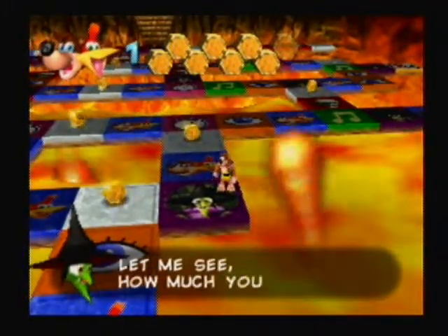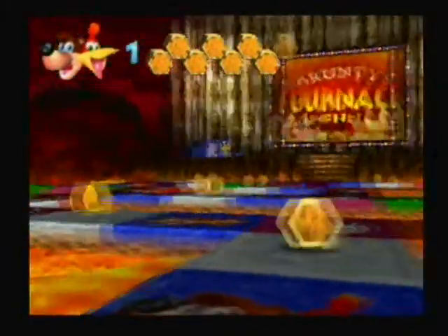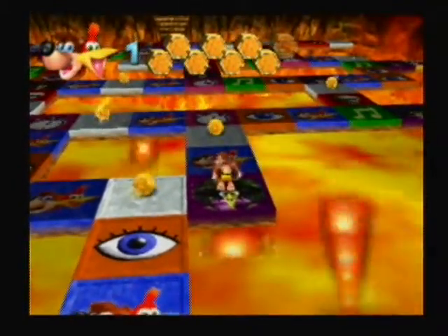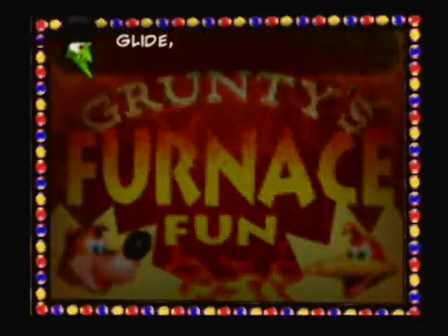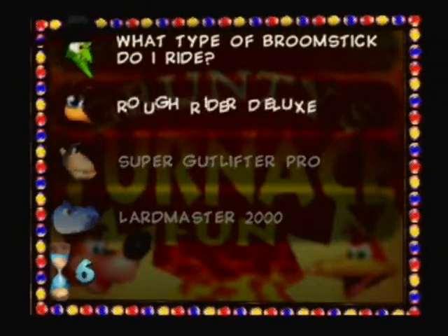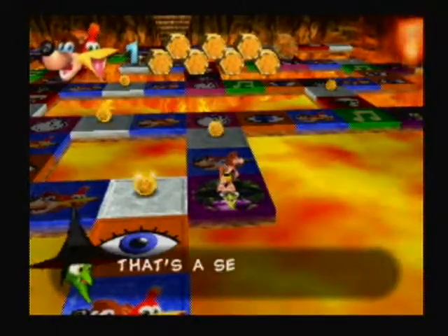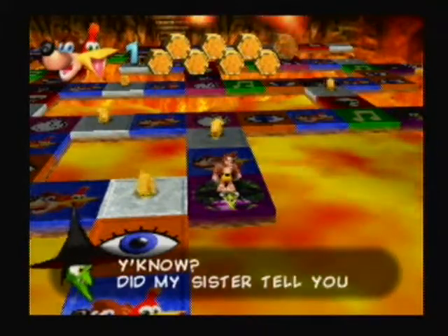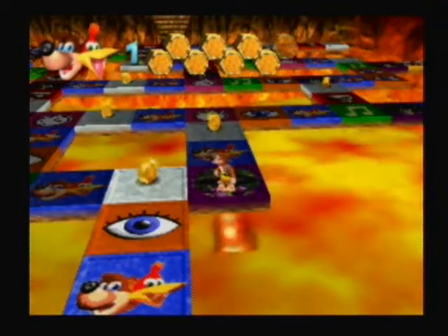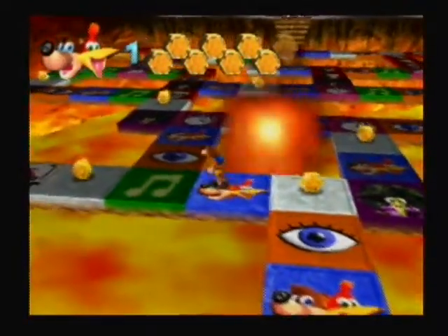On these Gruntilda spaces, Gruntilda is going to ask you a question about herself — and that is where all of the Gruntilda stuff came in handy. Looking up the model of broomstick — she rides a Lardmaster 2000. All three answers are viable because in each save file there's a random chance of getting one out of three right. Any one of them could be the right answer — the only way to know which is the right one is to ask Brentilda. I'm going to go this direction because there's a space I want.